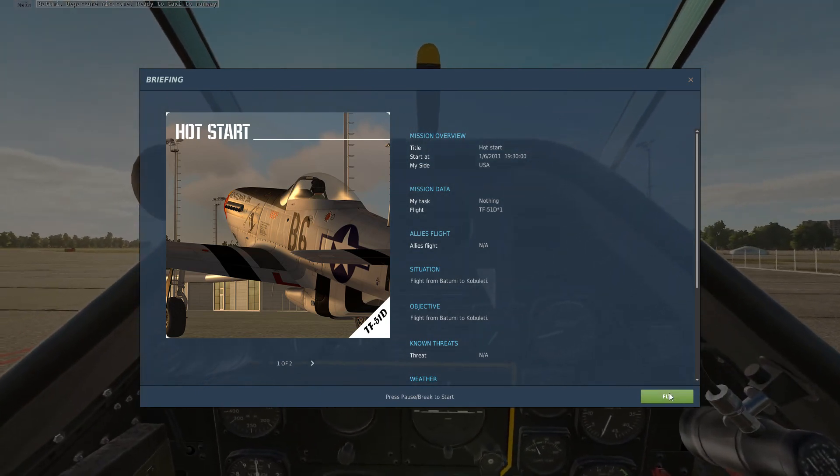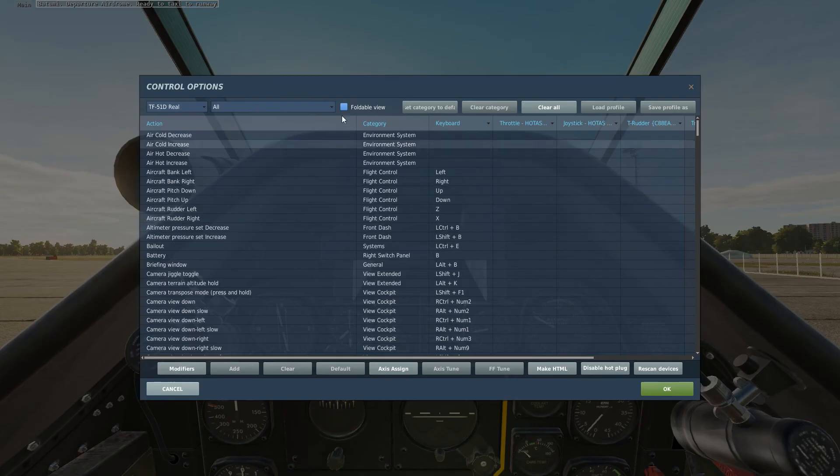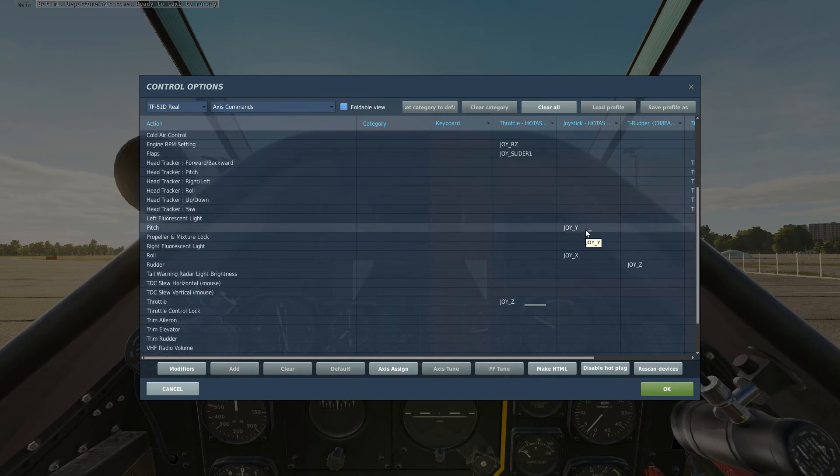What we'll do after we hit fly is immediately go into adjust controls. From here you can also search, but to begin with go into axis assign. Make sure that your pitch and roll are set correctly. Sometimes if you've got extra equipment, like a rudder, DCS will flood that with stuff you don't need — so your pitch will be controlled by your rudder, which you really don't want. Make sure that's all nice and clear.